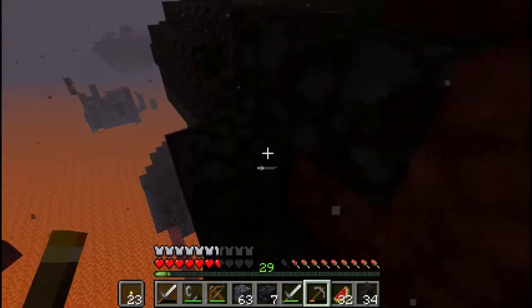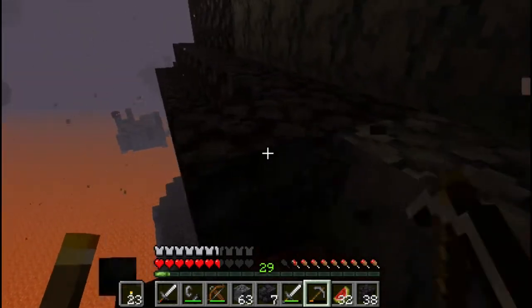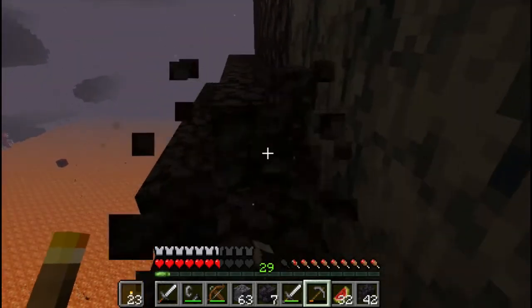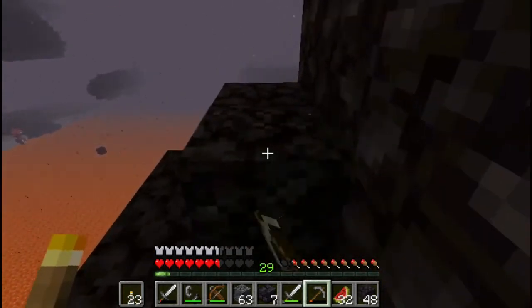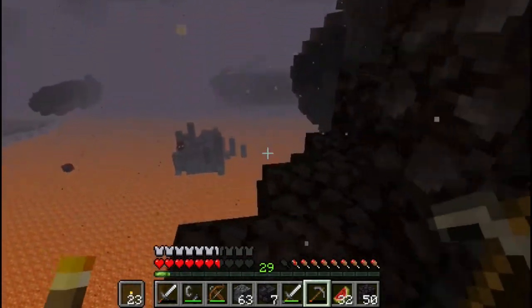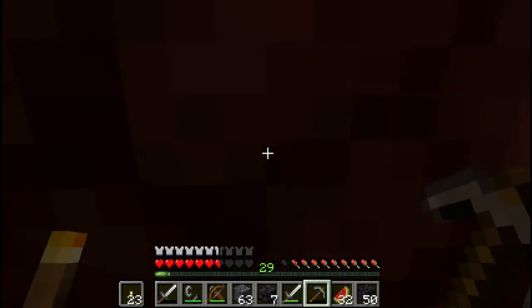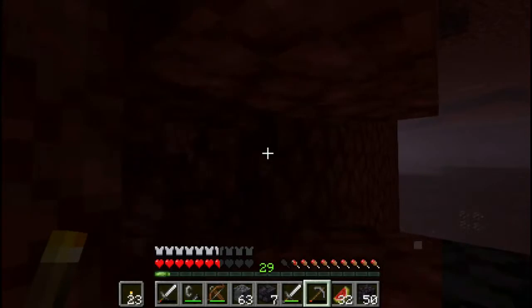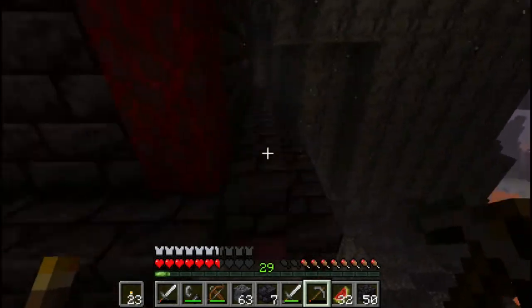I guess this biome just has a lot of magma cubes, which is good once I find that nether fortress again and can start making potions. But for the time being it's kind of terrifying. I don't know if this will last long enough to do this — it might. I might need to get another one. I should probably go get another one. But yeah, this is starting to look good. I like how this came out.